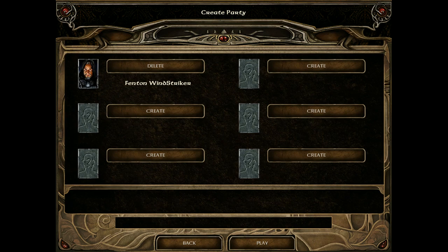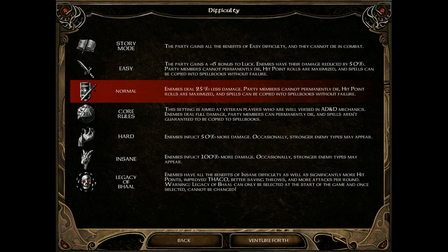A new feature in Baldur's Gate 2 Enhanced Edition is the ability to add custom party members. If you don't want to deal with predetermined NPCs, create your own party — just like Icewind Dale. However, the rules are the same: if your main character dies, it's game over. The other five party members can die and get resurrected. My advice: first time out, experience the game with the built-in characters.